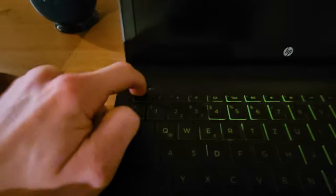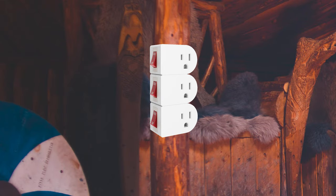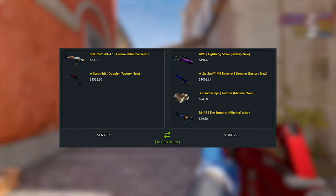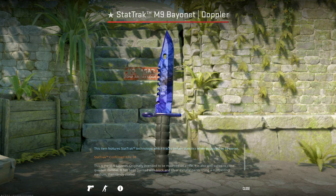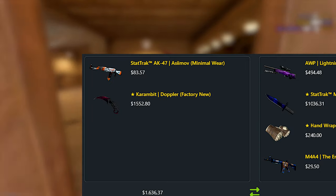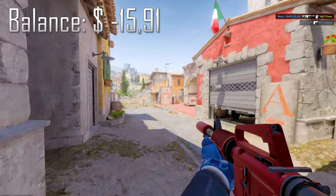With my laptop, which I actually need to trade and work there, not working. Until I realized that the Vikings up there have a switch for certain power outlets. So let's start with my first Norwegian trade, and this is a really expensive one — fitting to Norwegian prices. This trade got us a low float StatTrak M9 Doppler with a beautiful pattern. We also got some other skins with it and traded my Karambit Doppler Phase 2 for it, for a total of $98 profit.